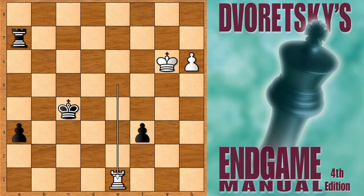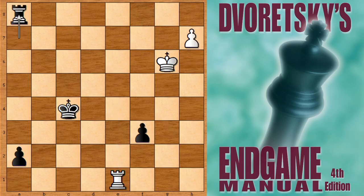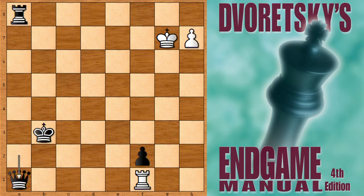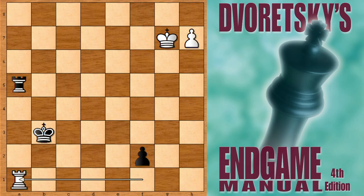Lasker is also creating a passed pawn but Levenfish is quicker: rook takes on e5, king to c4, rook goes back, a2, h7, Levenfish goes back, king to g7, and then f2. Black has two passed pawns. Rook to a1 and the king goes in, rook to f1 — Lasker is fighting with everything he has, promoting the queen, capturing, capturing, capturing. Lasker did not even promote the queen; he resigned.